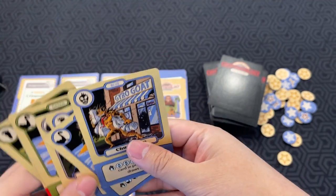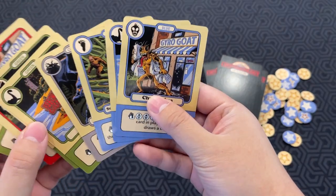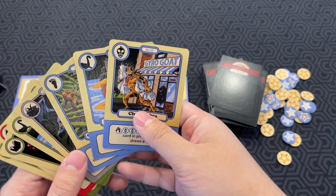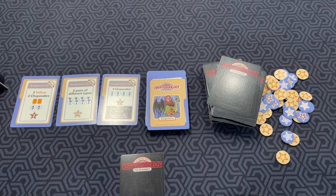Since I'm going for Mothman on my card here, I would try to see if there's a Mothman card — there is not. So instead, I might go for one of these other goals. We've got chupacabras, so I'll take a chupacabra, put it face-down, and pass the cards. You do that seven or eight times until everyone has drafted all their hands.